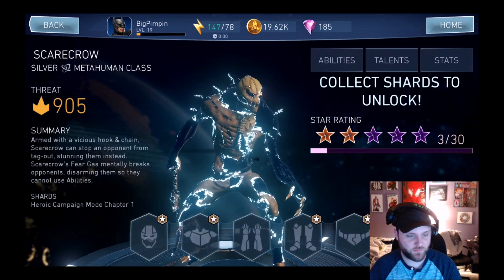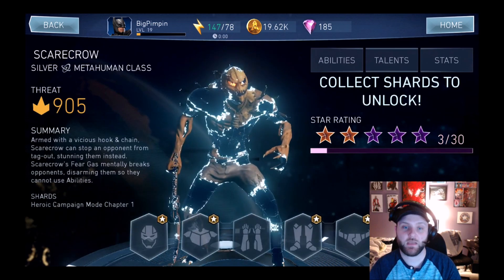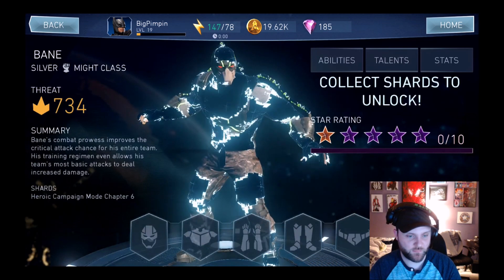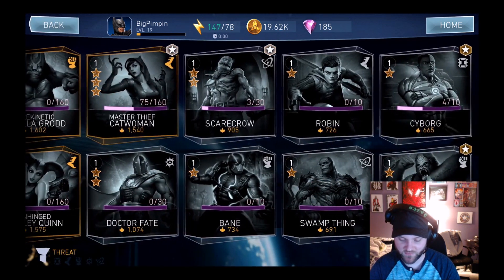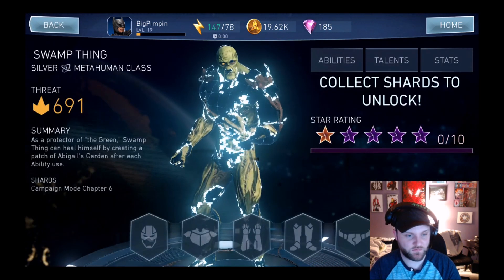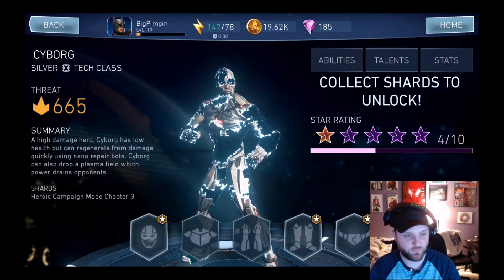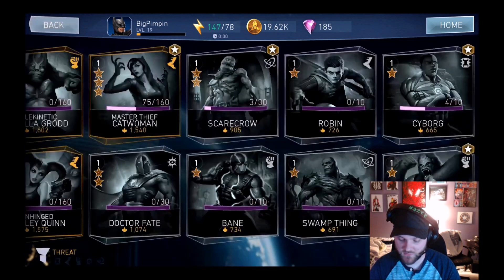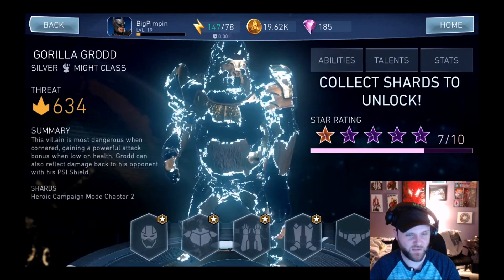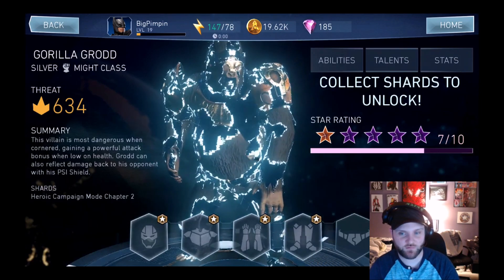Scarecrow — heroic campaign mode chapter one, with Batman and Wonder Woman. Bane — heroic campaign mode chapter six. Robin — heroic chapter five. Silver Swamp Thing — just regular campaign mode chapter six. Cyborg — heroic campaign mode chapter three. Gorilla Grodd — heroic chapter two. Man, you gotta beat heroic campaign chapter two to get shards of Grodd.